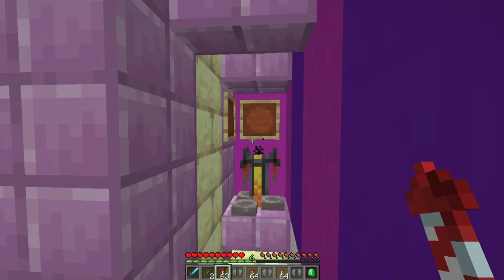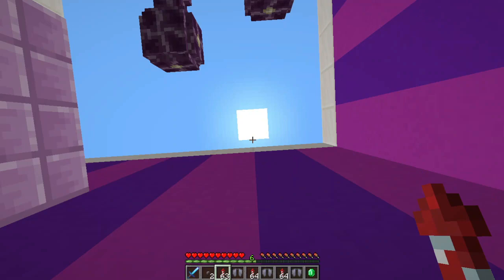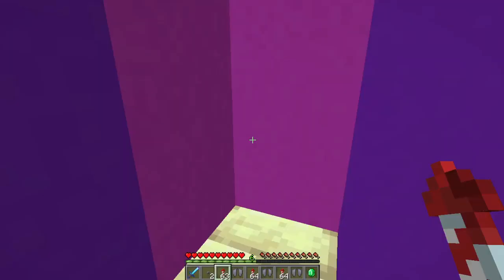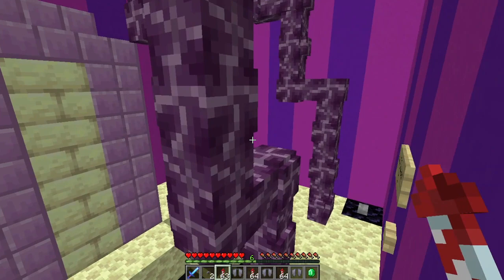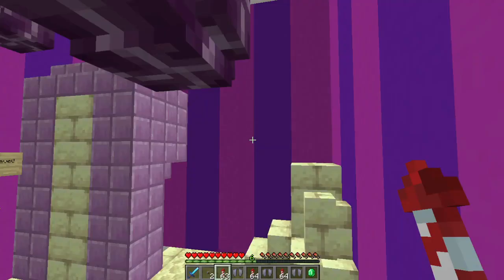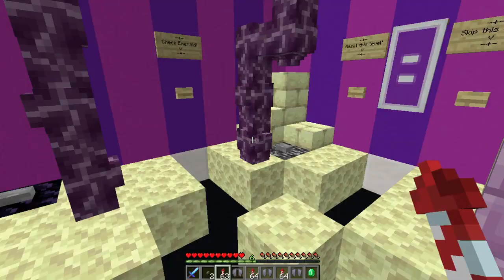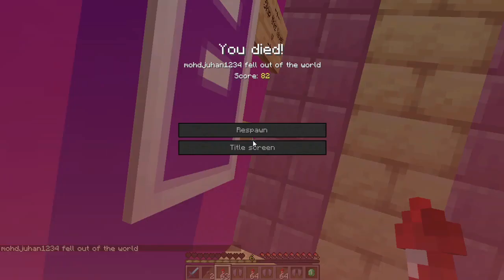Wait, will there be something under this? Nothing. I don't know what to do. Lime stained glass? I'm sure I took everything from the chest. I don't know what to do now. Is there a button? Nothing. Okay guys, I'm skipping this level.